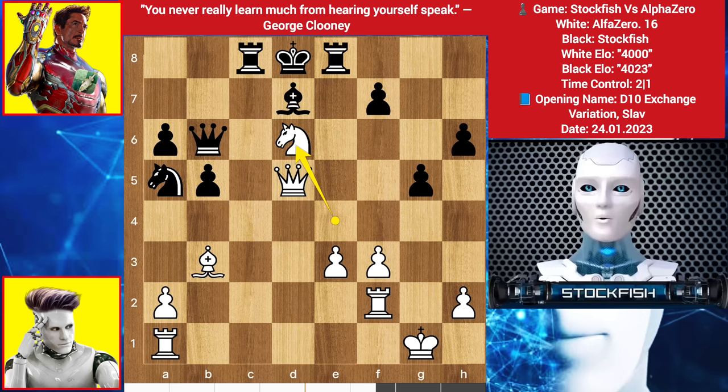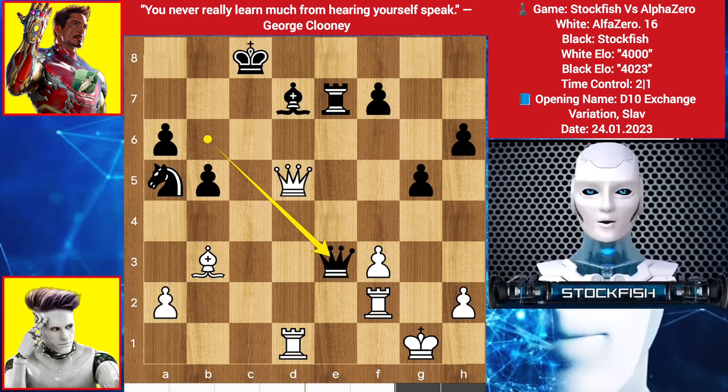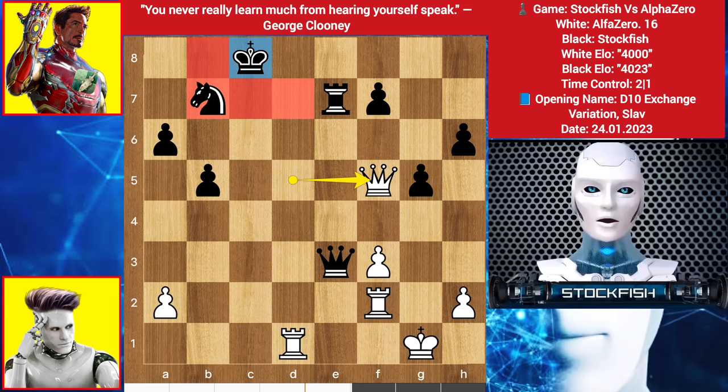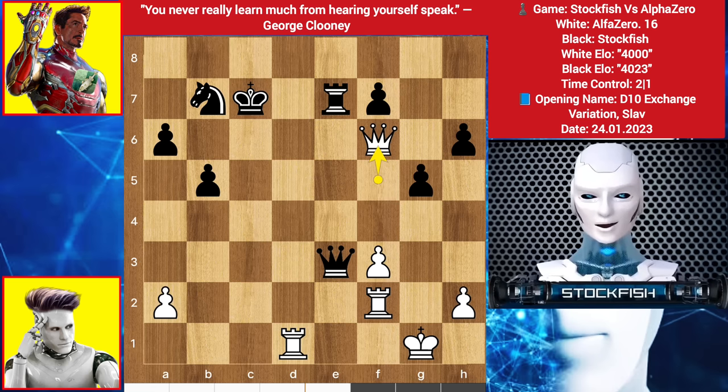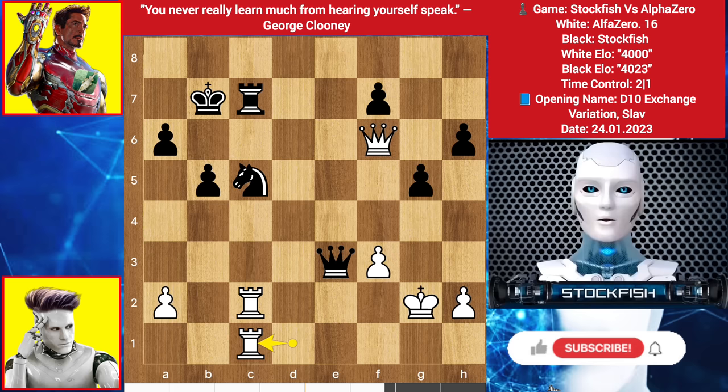Back to the position - we have rook up to e7, knight takes rook, king takes c8, rook to d1, queen takes e3, bishop to c2, knight on b7, bishop to f5, targeting the bishop. So I have to capture the bishop, queen takes bishop check - the king is exposed, no pawns to help. King up to c7, queen here targeting the a6 pawn, knight to c5, king to g2, king slides to b7, rook slides to c2, we have rook c7, rook on c1, a5, king h1, a4.